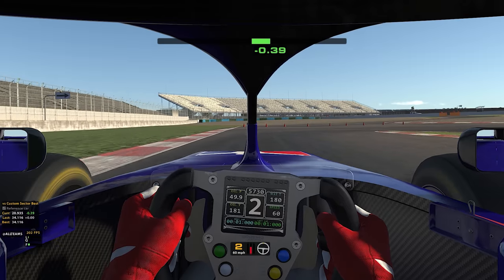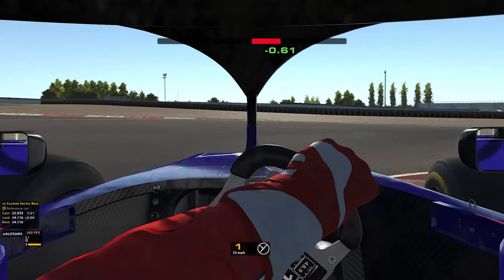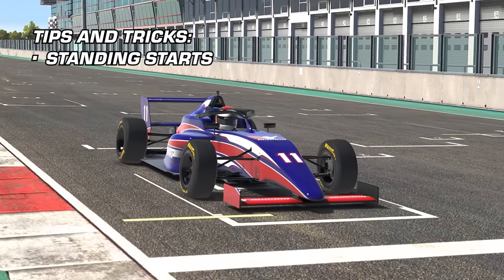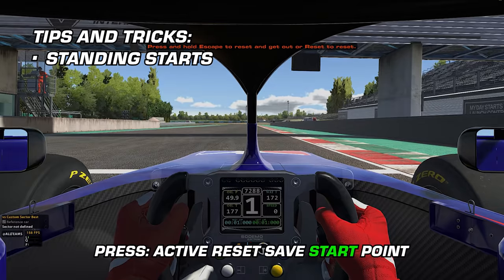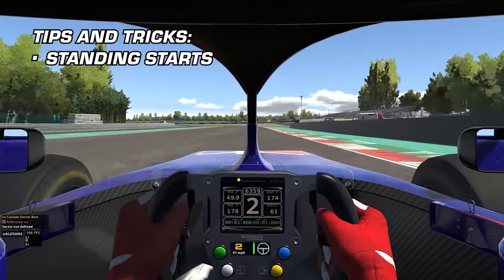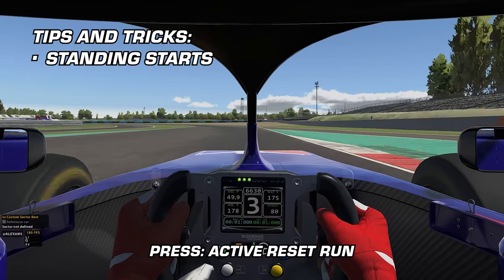While you're learning the new Active Reset feature, here's a couple of suggestions on use cases for it. For a standing start, line up on the grid, set your Active Reset Save Start Point, perform your Start Sequence, and once complete, use Active Reset Run to try it again.